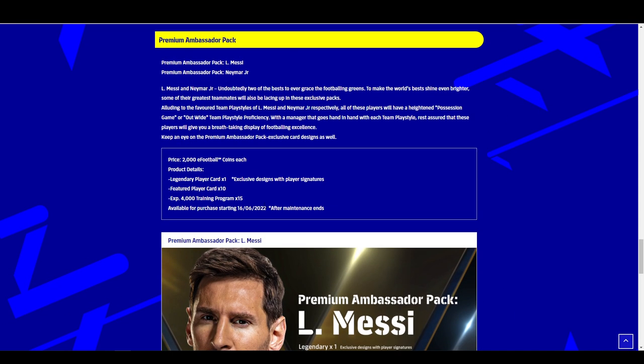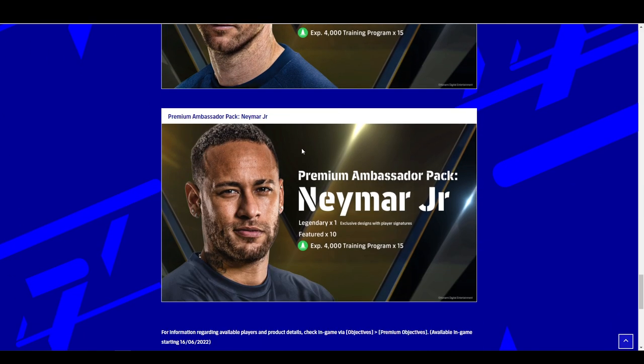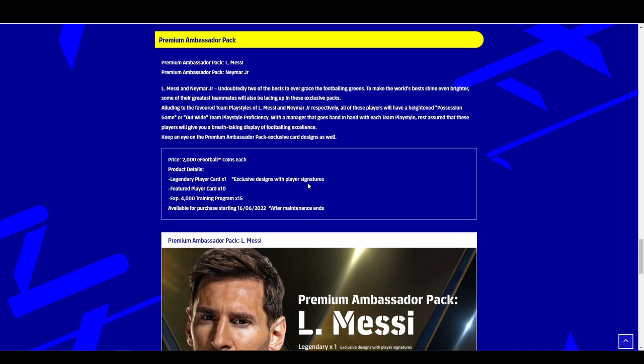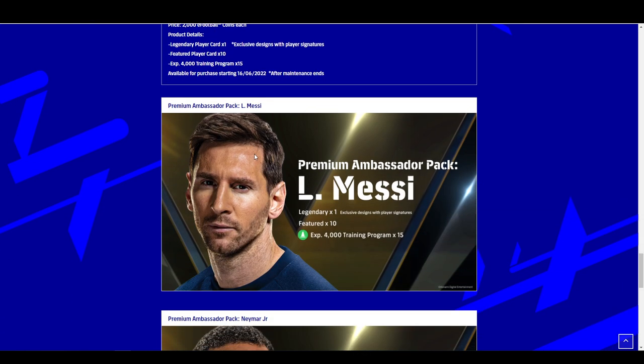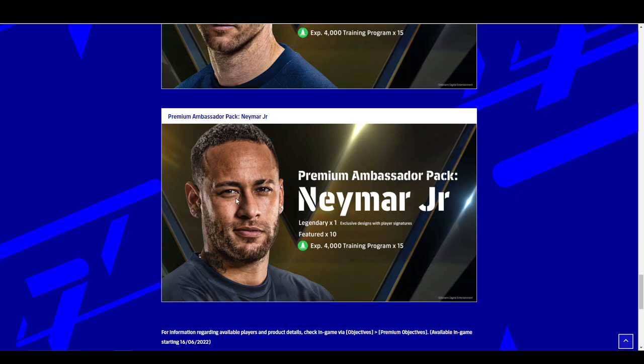We don't have the actual card stats yet. Interestingly, they talk about Messi and Neymar's Ambassador packs and say that to make the world's best shine brightest, some of their greatest teammates will also be lacing up in these exclusive packs. So could we see Ronaldinho with Messi? Could we see Mbappe with Neymar? Could we see somebody from Santos or a stacked Barcelona legends lineup? They also talk about exclusive card designs and a heightened possession game or out-wide team play style proficiency. For someone like me who plays out wide, I probably wouldn't need to spend any training points on Neymar — I'll probably try and get him.